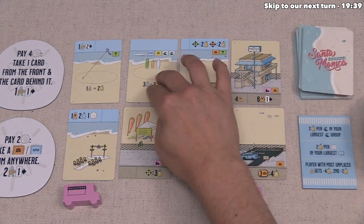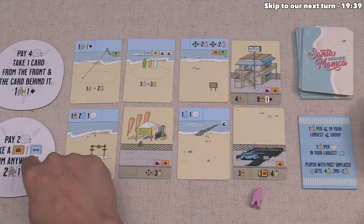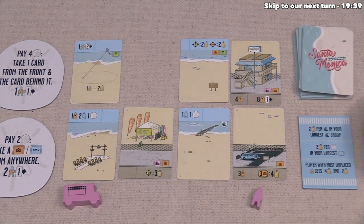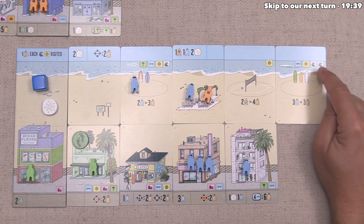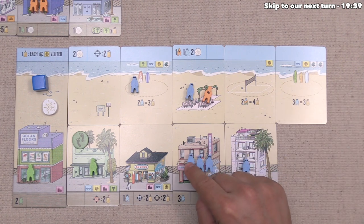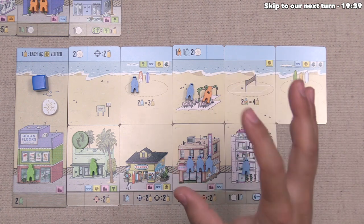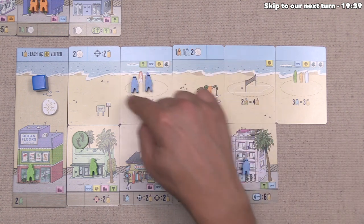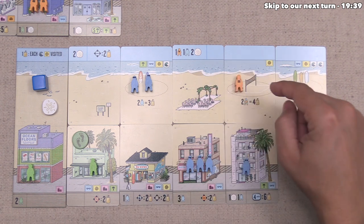The blue player has decided to spend two sand dollars in order to activate this action. They are going to take this card because it does have a local tag, and they can also move two people once. They'll put this right over here, and this appears to be a really good spot for surfing with those two wave tags. This will give them three points if they put three locals over here — not a great ratio, but they do have a lot of locals. The sand dollar action bonus gives them two movements: they are going to move this local over here, which will satisfy that condition and give them three points, and with their other move they'll send this tourist to that volleyball net. That has finished up the blue player's turn, so now we can go.